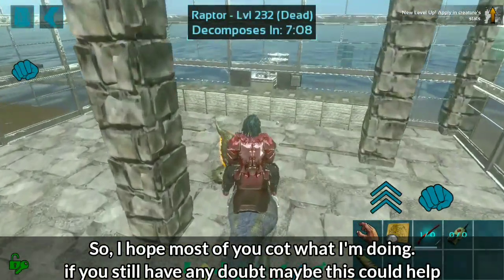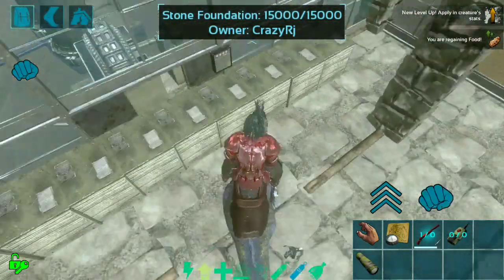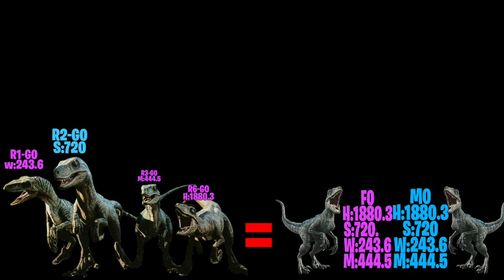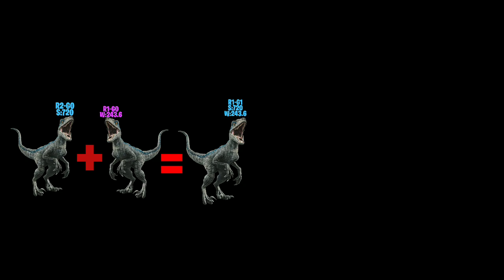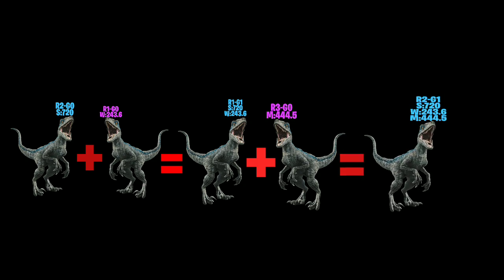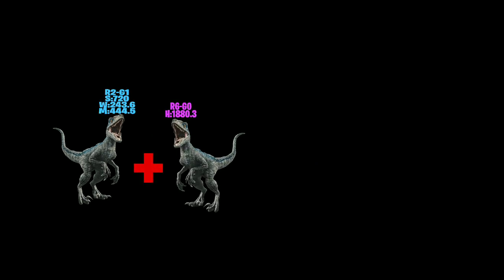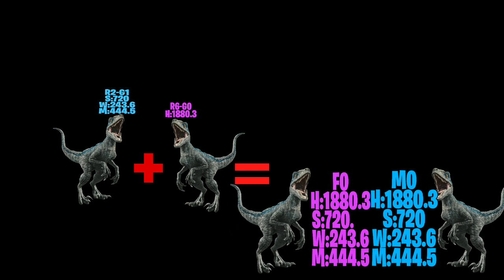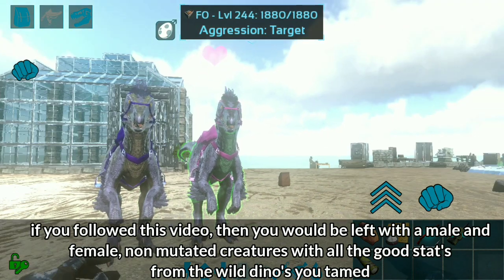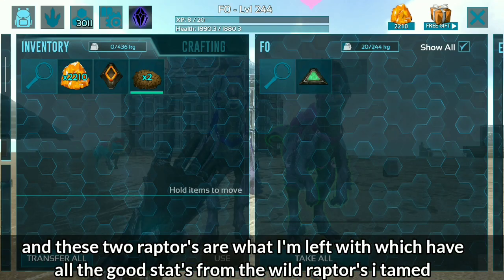I hope most of you caught what I'm doing. Let me show a brief note on what I was doing: I was combining all the good stats from our gen 0 raptors onto a male and female raptor to have a perfect breeding pair. I bred R2 with R1 to get a gen 1 male with both their stats, then bred that male with R3 to get R2 gen 1 male with stam, weight, and melee. Then I bred that male with our final gen 0 female with the highest health, until I got a male and female with the same health, stam, weight, and melee. These 2 raptors are what I'm left with — non-mutated creatures with all the good stats from the wild raptors I tamed.